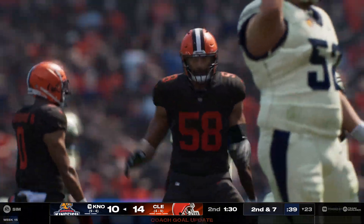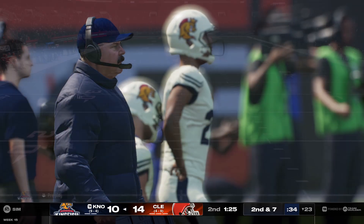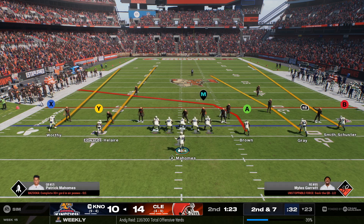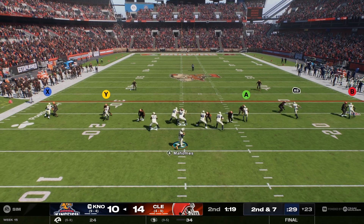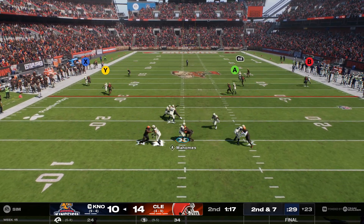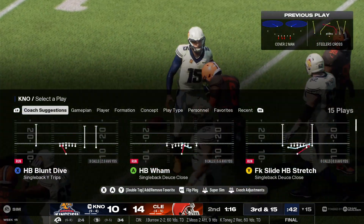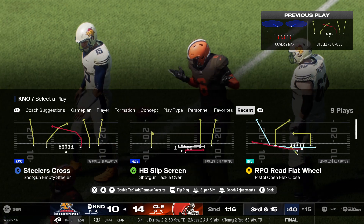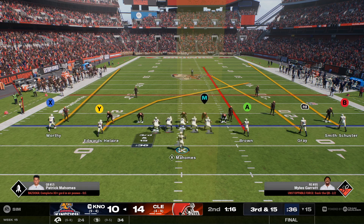He'll take this ahead for a pickup of three — that was Jordan Hicks who got him down. Second and seven. Throwing is Mahomes, and the rush gets home — he'll go down, they've got the sack. Brown's going to use the first of their timeouts here. That'll bring up third down.